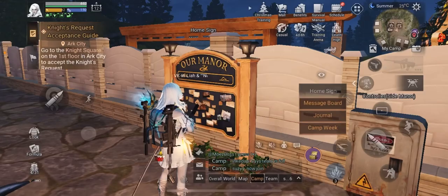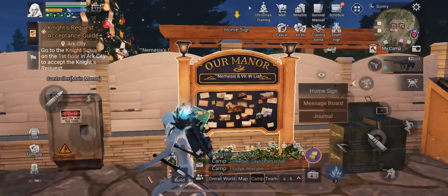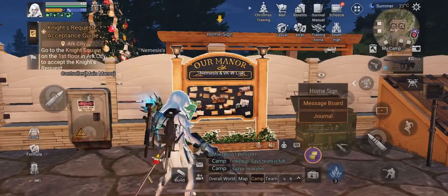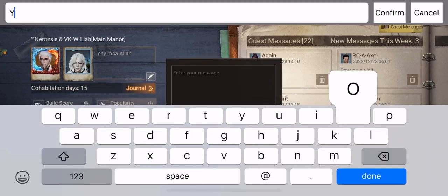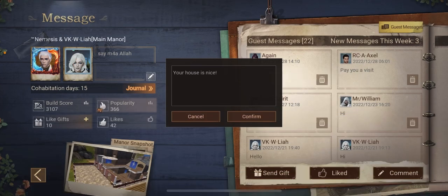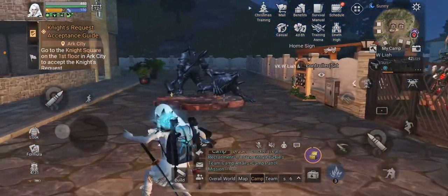That is how to take a manor snapshot. The other option is to either like or comment on someone's house. You go over to someone else's — this is my roommate's, so it's technically not mine. You go over to message board — you can hit like, any of these three work. Just like here and comment 'your house is nice' — BAM. There you see it pops up. That will complete that one.